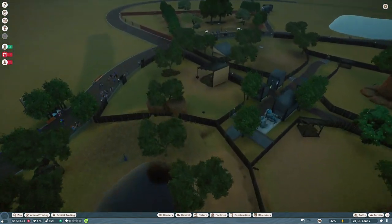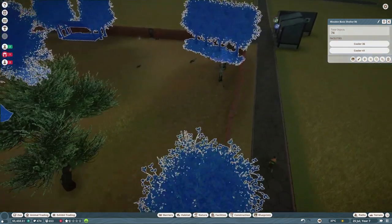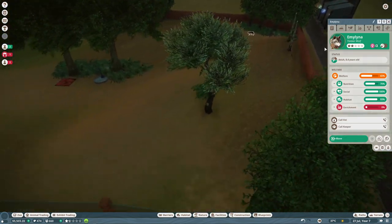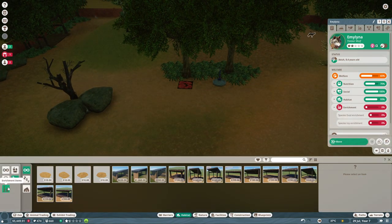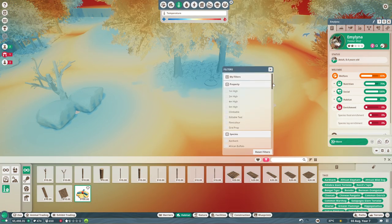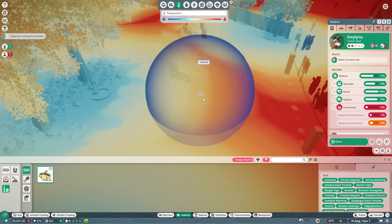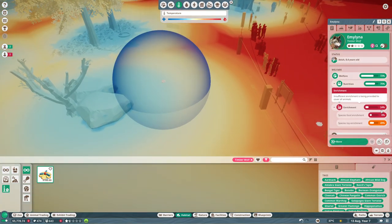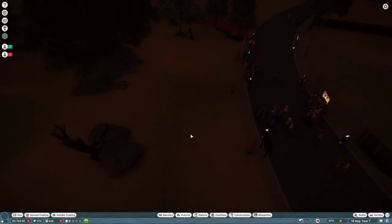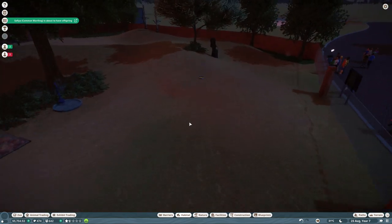Let's go to the timber wolves — they're already having offspring and running around. I can finally add some enrichments for them. Let me filter the enrichment items. There's the sprinkler — we're going to use that right in front of the visitors. One here, one here. Look at that: enrichment finally goes up, and the welfare for the wolves improves even more. Now the wolves can play with the sprinklers in front of the guests, which guests love, and they pay more money as a result.